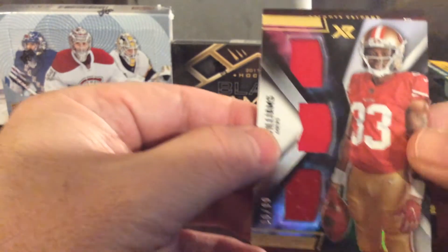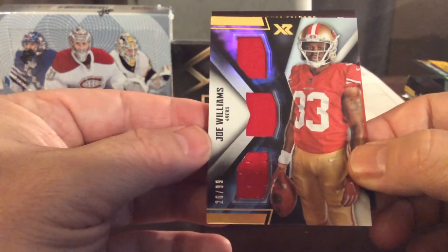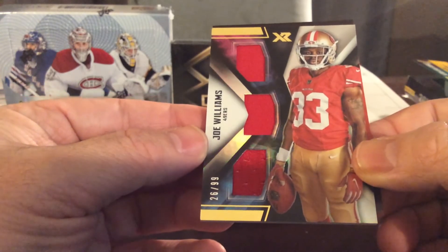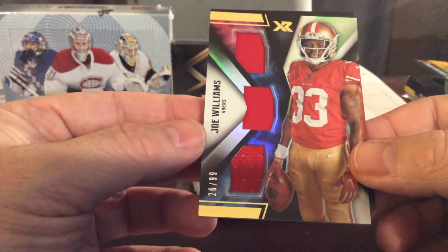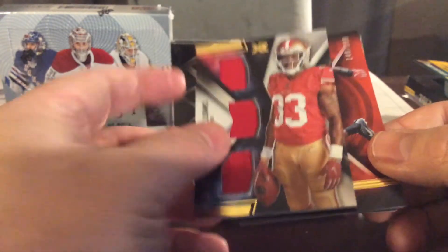Here is a patch card for the San Francisco 49ers — Joe Williams. Another nice low number, 26 out of 99. Nice hit for the San Francisco 49ers.